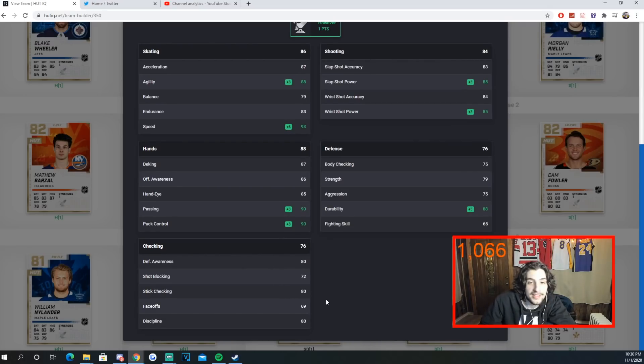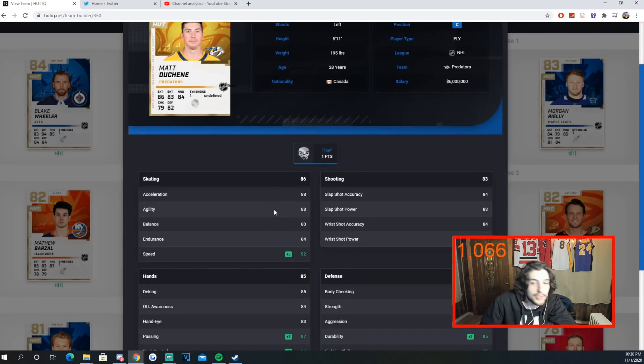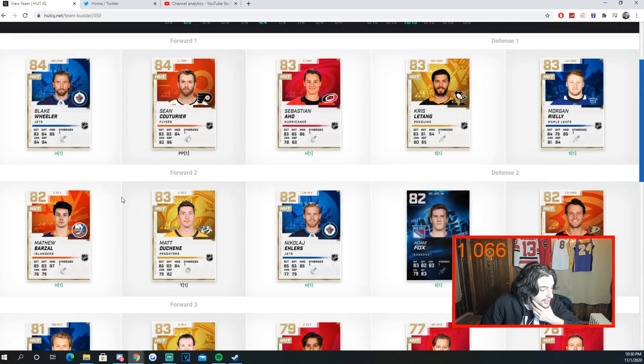Matthew Shane has 92 speed with absolutely unbelievable skating. His shot is low 80s, passing is 87, puck control is 87. Most of this team is very similar, but the key is having Distributor and Howitzer active. Having these cards is nice, but if you don't have Distributor active you're going to be in a lot of trouble — that synergy helps the whole team. Howitzer is great for six or seven cards, but Distributor is the most important. Barzal is 2k, Duchene is about 4k.